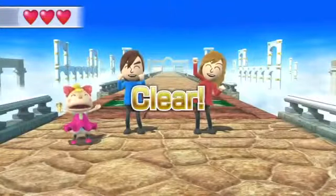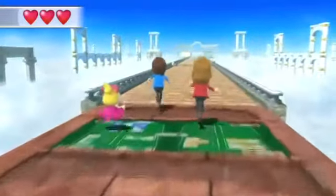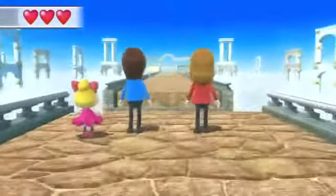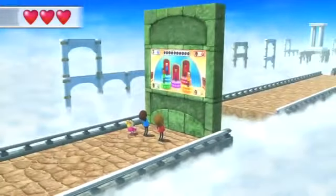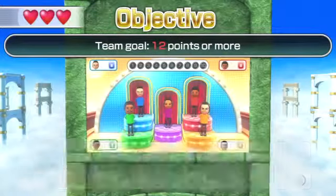We push down another giant rock. And once we push the giant rock, we can progress and push another giant rock, which actually almost crushes us. It's not safe, this game. This one — I hated this one. The objective is to get 12 points or more.